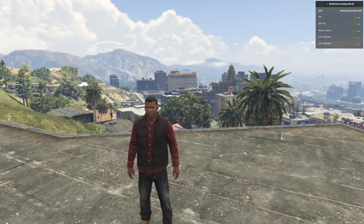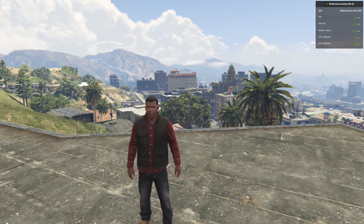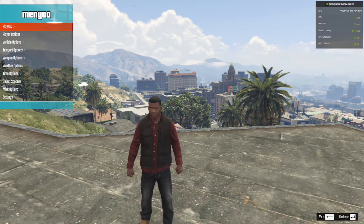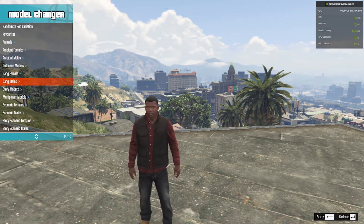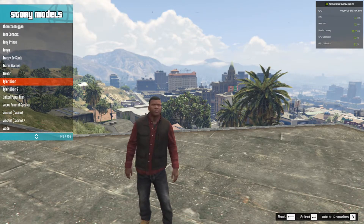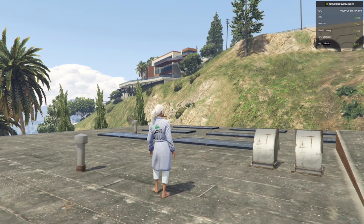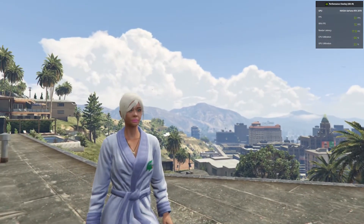We are back again, and now we are here with Franklin on Franklin's roof. Once you are in the game, you can use any trainer if you want to. I am not Traci so I am going to change my model. I'm going to use Menu to change my model — press F8, go to Player Options, then go to Model Changer, go down to Story Models, right down to the bottom, and you will see Traci DeSanto there. Press Enter. As you can see, on her body she has got different outfits, a different robe, different hair, and a different hair colour.